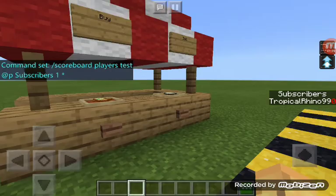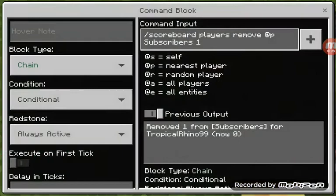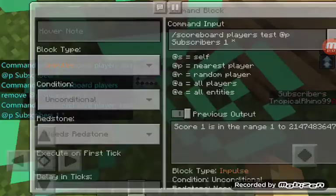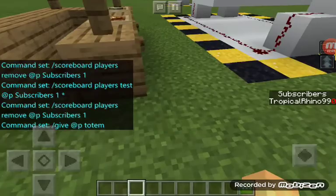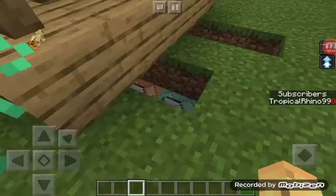First you need to figure out the price. To buy, I'm doing one subscriber, so that's why I'm testing for one. Star is the maximum number you can have. The second command removes how many you have — so if you were setting a price to 10, you would remove 10 and test for 10. Then you give them the item — I'm doing totems, so that's totem.